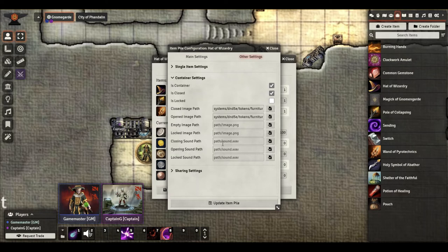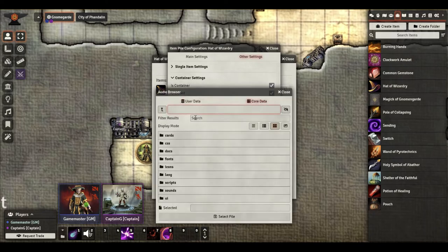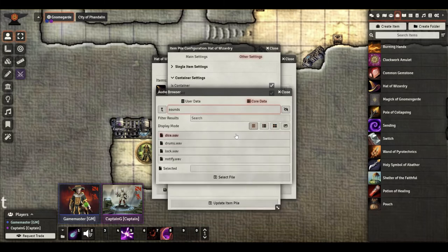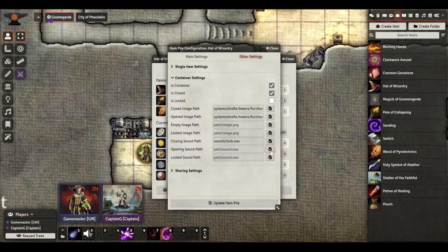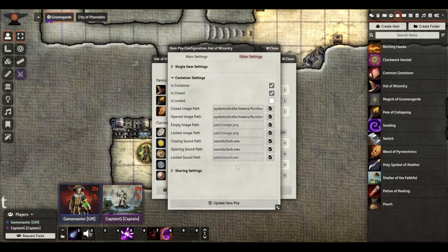Here's another layer: the sounds. You can put in a closing sound, an opening sound, and a lock sound. I'm not going to do a lock sound because it's not locked, but I'm going to use the standard sounds that come with Foundry. There are four that come with it. This lock sound is the sound players typically hear when they try to open a door and it's locked. I'm going to pick that for the closing sound and also for the opening sound.